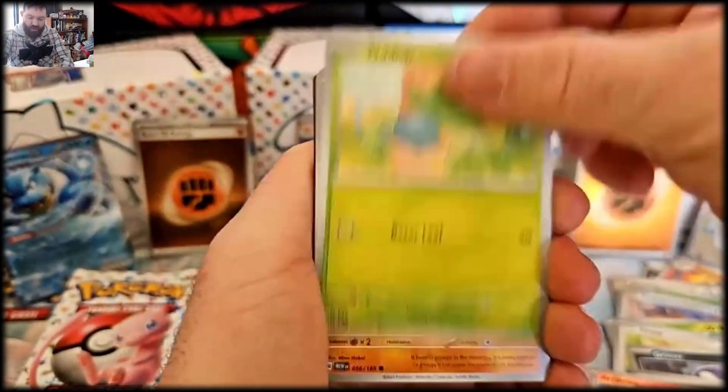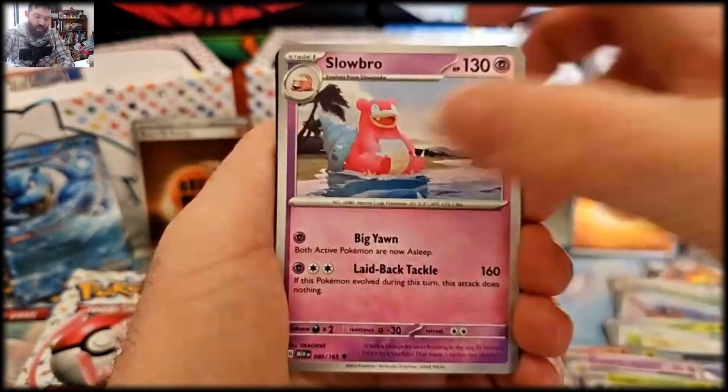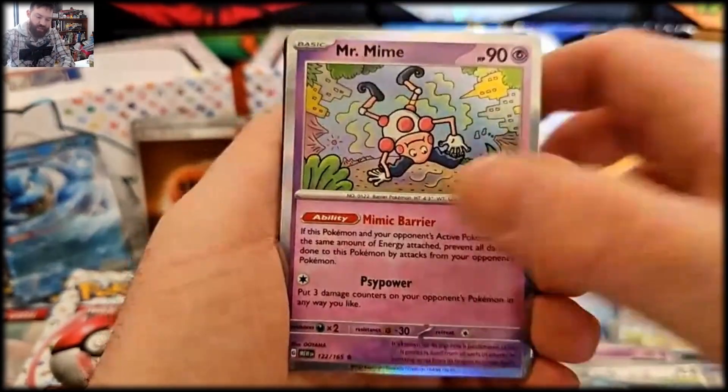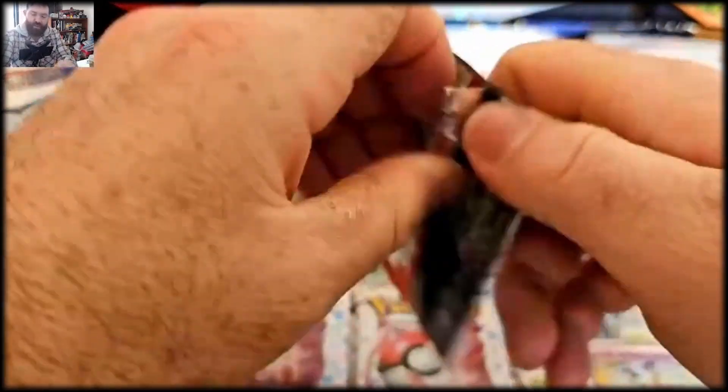Magikarp, Oddish, Mankey, Meowth, Abra, Ivysaur, Slowbro — beautiful! Eevee, Weezing — oh and a Mr. Mime! Oh the Mimes!